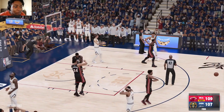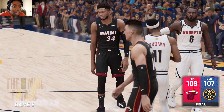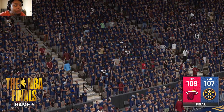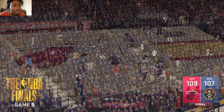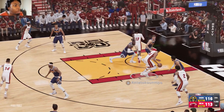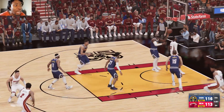The Nuggets draw up a play with 15 seconds remaining in Game 5. Bruce Brown brings it up, Jokic sets a screen, out to James guarded by Giannis — LeBron fading away, won't go. The Miami Heat take a 3-2 series lead. We take you to Game 6, under a minute remaining.